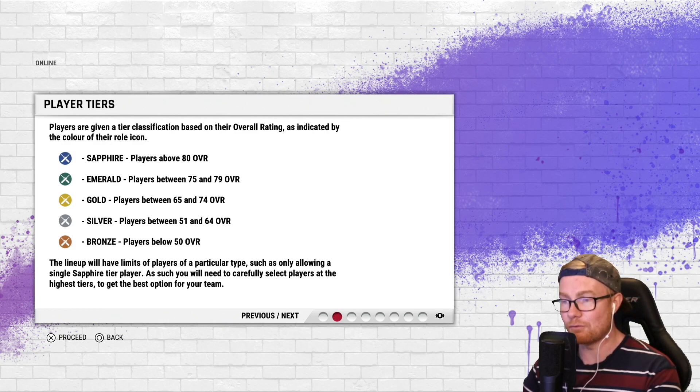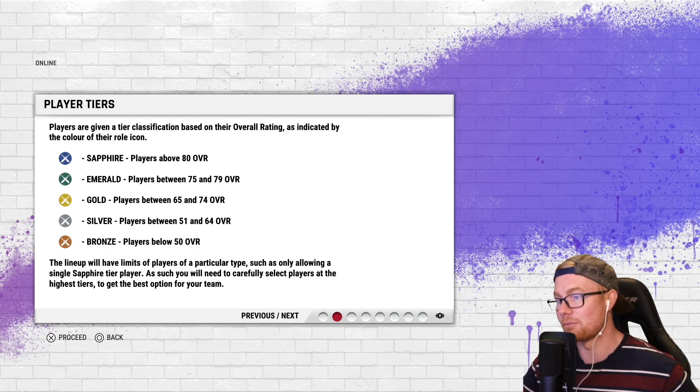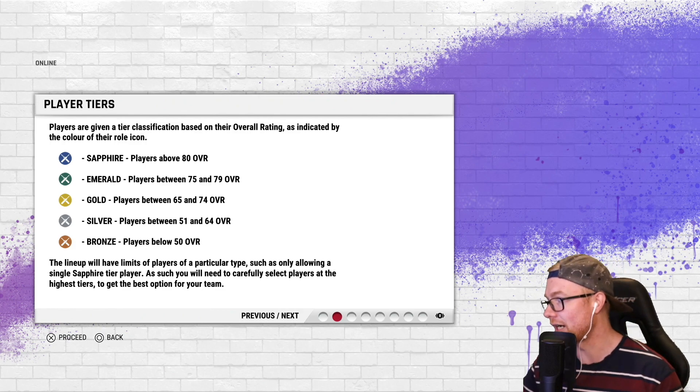The lineup has limits on player types and tiers. You're only allowed to select one Sapphire tier player — one player above 80 overall — so you'll need to carefully select players at the highest tiers to get the best option for your team. There's a bit of a strategic element in play, and hopefully it evens out the teams.